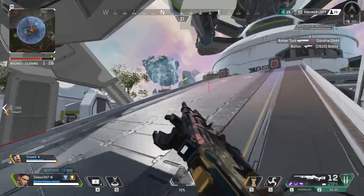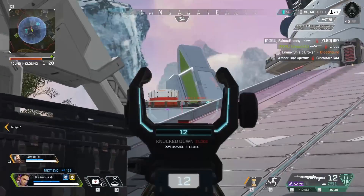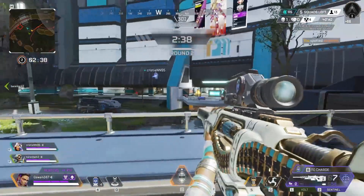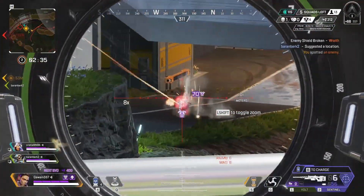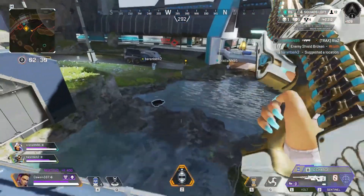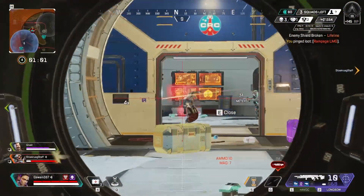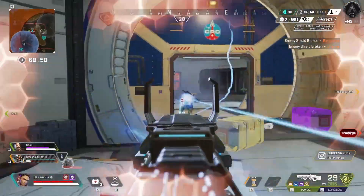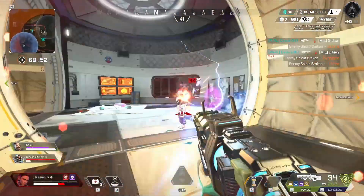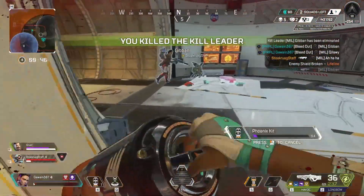Loba has three counters: Revenant, Seer, and bullets and explosives. Revenant is the same as everyone else — if you get hit by one of his orbs, you can't use your abilities. To counter this, you either need to kill him before he fires his orbs, or just don't get hit. As for Seer, he can stop your bracelet mid-cast. This means if you get hit by his tactical and your bracelet is mid-air, it will get cancelled and returned to you. To counteract this, keep moving around as you throw your bracelet to hopefully not get hit by the Seer tactical. Finally, your ultimate has a health pool of 100 HP, so bullets, explosives and anything else that does damage can destroy your Black Market. This is just another reason to place it in cover rather than having it out in the open.